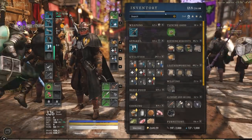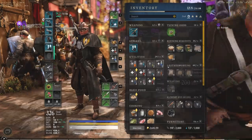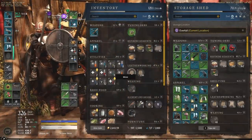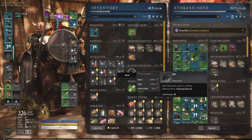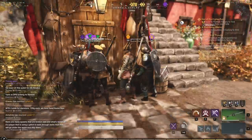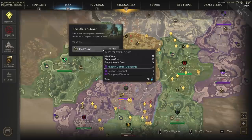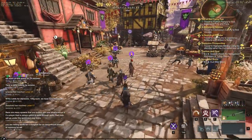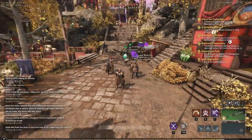With 121.8 weight, that encumbrance cost of 48 is significant — more than I'd be willing to travel with. I'd shove the leatherworking and cooking back into storage before teleporting. After doing that, the cost to travel to the top of Brightwood drops to 60 Azoth, so storing your stuff before teleporting definitely makes a difference.